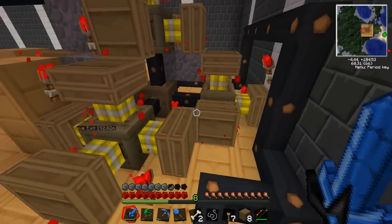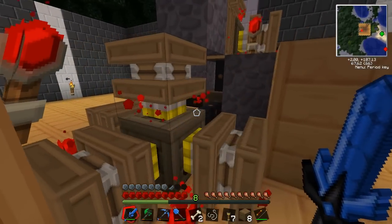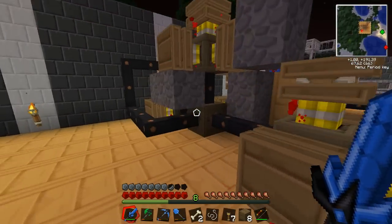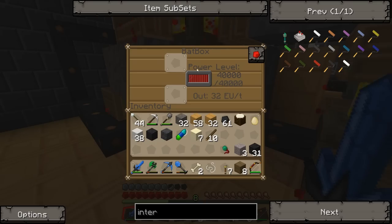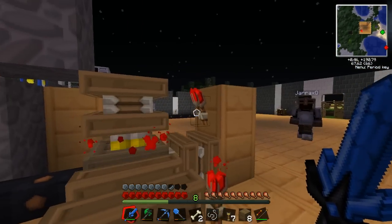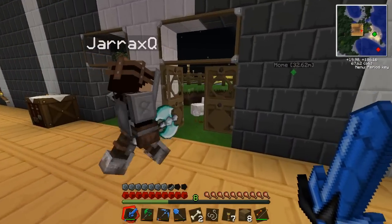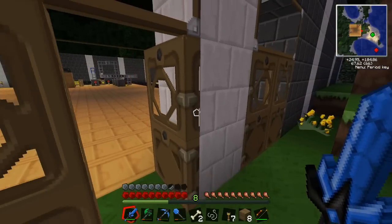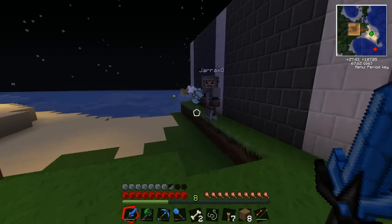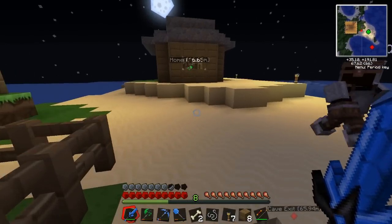Yeah, the macerator turns ores into dust. In there is a bat box underneath all those redstone engines, so I don't have to worry about supplying coal to it — it's fully powered because it's got enough power going. Redstone engines are just powered by the torches. Whoa, there's a chicken — I named him Philip. Philip the chicken!